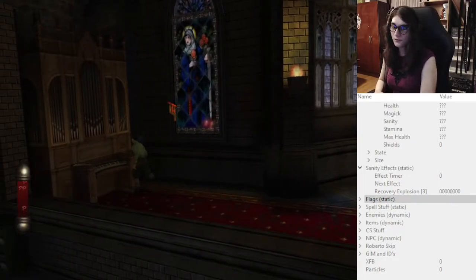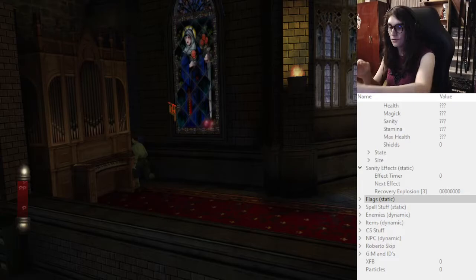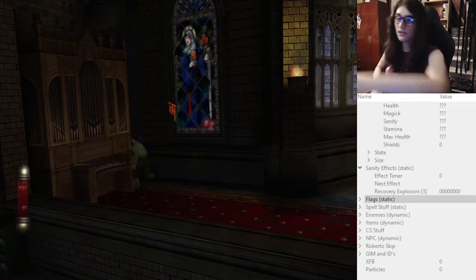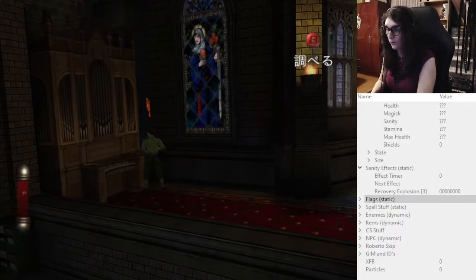Get yourself onto this spot. If you watched my any-percent tutorial, you know that you don't want to get too close to the lower part of the rug — if you get too close, a bounty is gonna approach. So don't do that. Get into this spot where you can examine the music sheet.